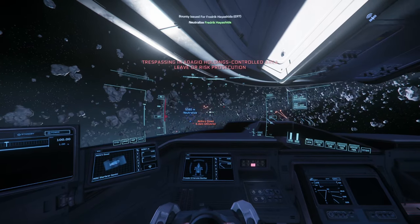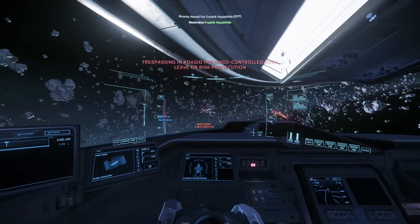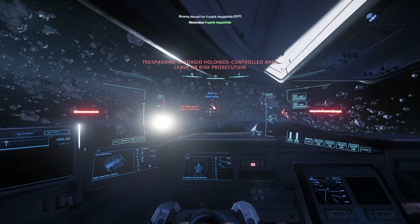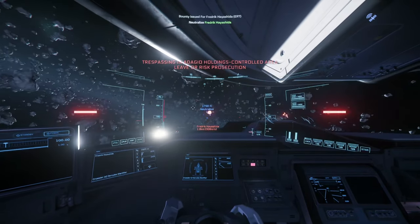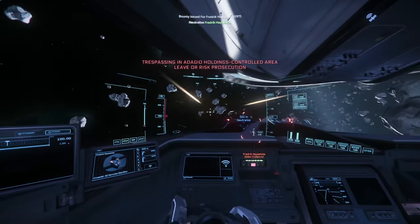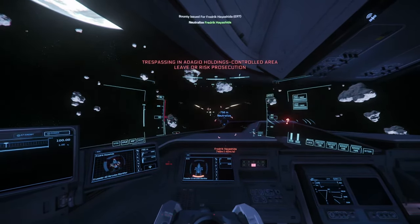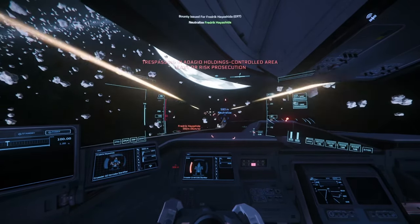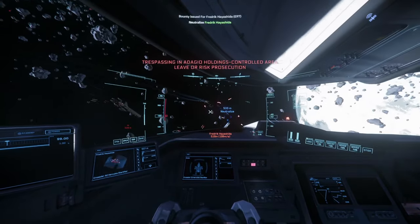Then I go for any fast movers — anything that might be able to get behind me. Things like the Starfarers and the Caterpillar are just slow movers and they're going to melt under these gatling guns. I don't want to come up on my target straight on. The thing that makes the C2 such a strong solo ship is its manoeuvrability — ideally you want to be coming up behind your target, or at the very least have the front of its ship pointing away from you. Then it's just a case of keeping the momentum, picking your target, and pulling the trigger.